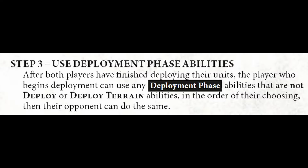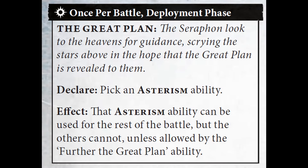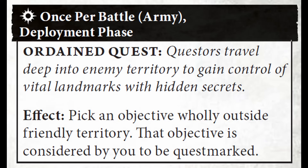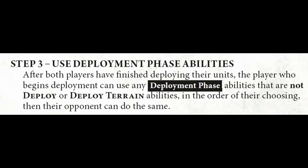Being able to decide who goes first is extremely important and very useful information going into step 3. In step 3, we're done alternating. The attacker can now use all their deployment phase abilities, then the defender will use all their deployment phase abilities. Very importantly, the GHB seasonal rule Honor Guard is a deployment phase ability, as are many other faction and unit specific abilities like Seraphon's Asterism Battle Traits, Sons of Behemat's Taker Tribe Battle Formation, Stormcast's Knight Questor Ordained Quest, and Maggotkin of Nurgle's Affliction List Battle Formation. You can do these in any order you like.